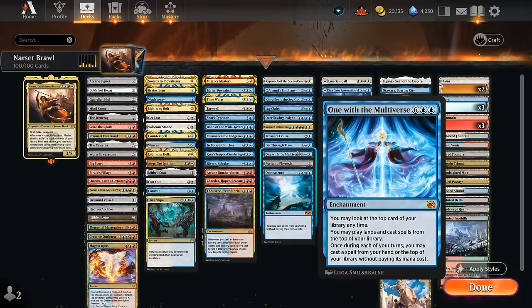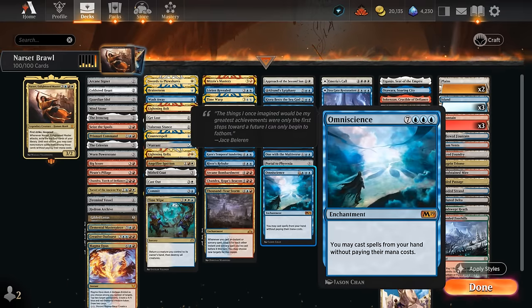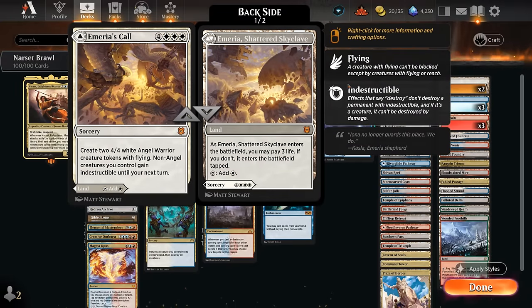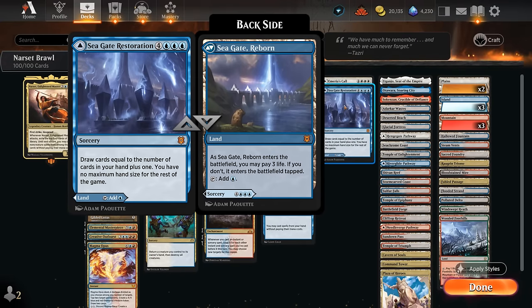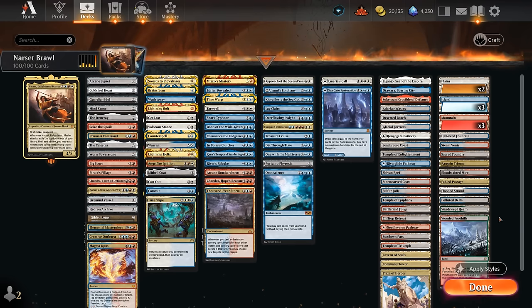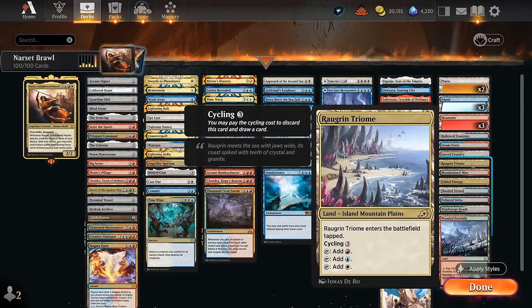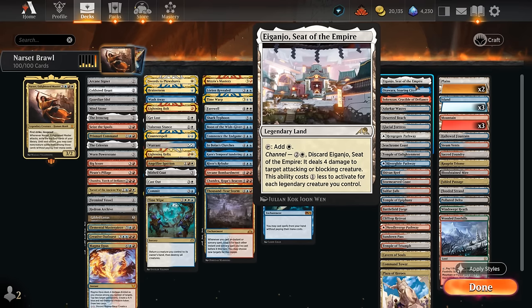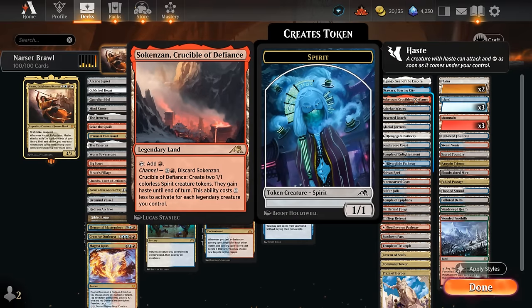Then we get to some of the ridiculous cards like One with the Multiverse and Omniscience to cast spells for free. Portal to Phyrexia can also maybe get Narset back from the graveyard if we don't send it back to the command zone. Emeria's Call and Seagate Restoration are lands that are also very powerful if we ever get to cast them. The mana base has lots of fetch lands — on the right you can see all the fetch lands and all the fetchable lands, including basics, shock lands, and the Rograkh Triome, which we'll often get if we don't mind having a tapped land for a turn. We've also got the channel lands for added interaction, and then plenty of dual lands for additional mana fixing.